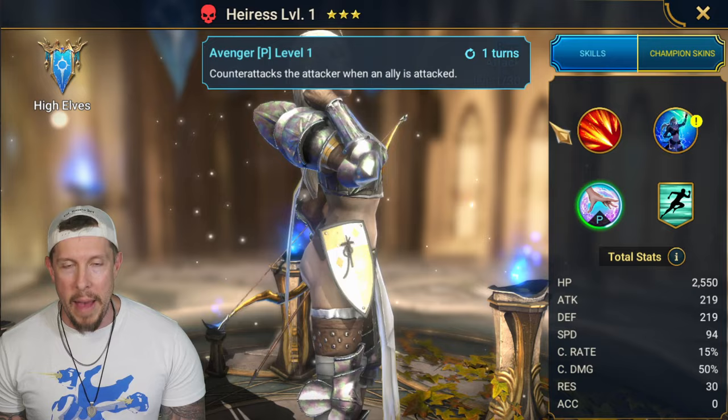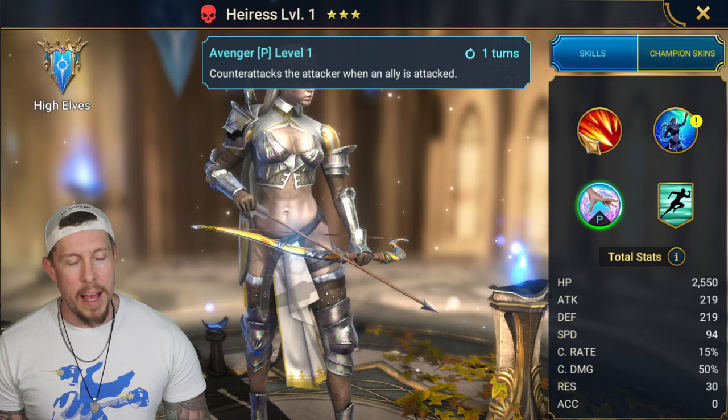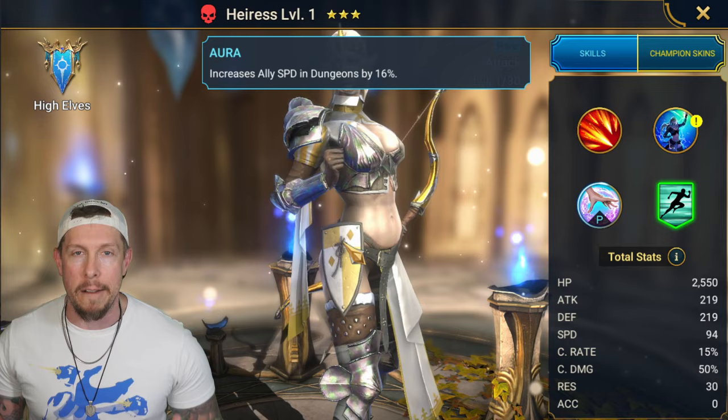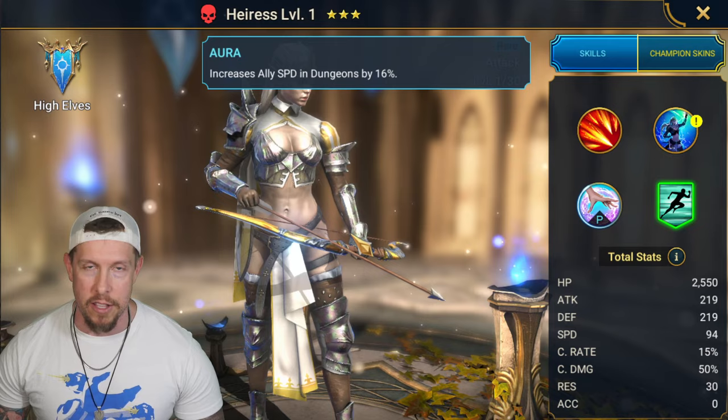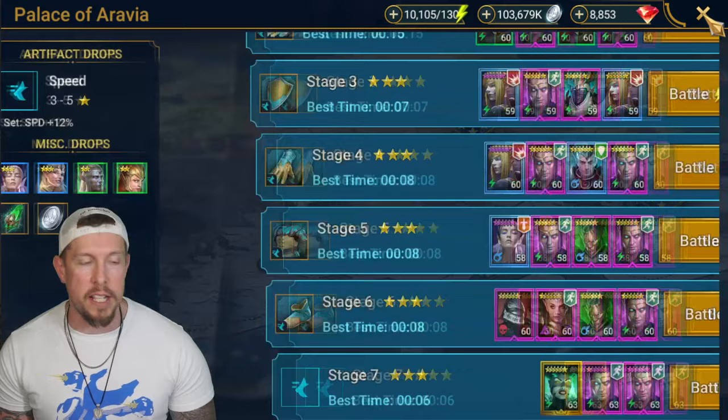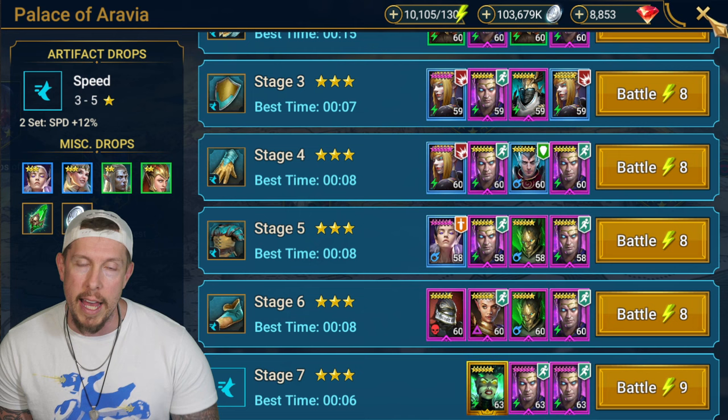She has Avenger, a passive that counter-attacks the attacker when an ally is attacked - that makes her a great candidate for the set we're going to use her in today. She also brings a speed aura in dungeons by 16, so for early game, considering she's campaign farmable, she's not a bad bet to put alongside your Kael, Athel, Galek, or whoever you're starting out with. You could use either the defense aura or the speed aura in dungeons.